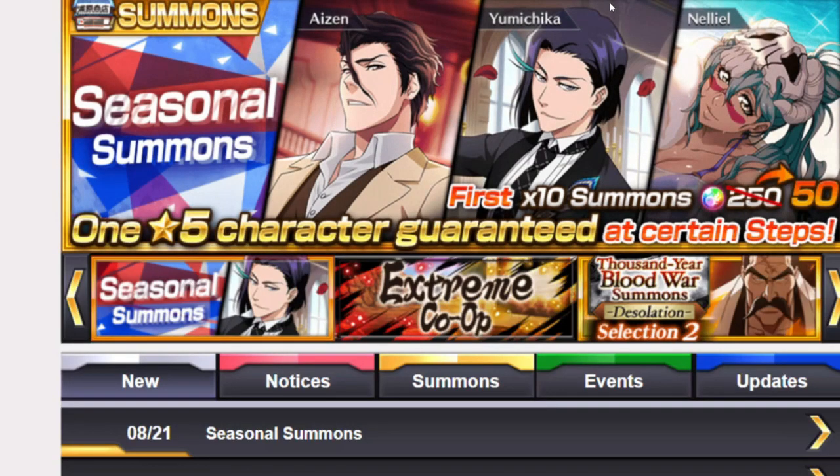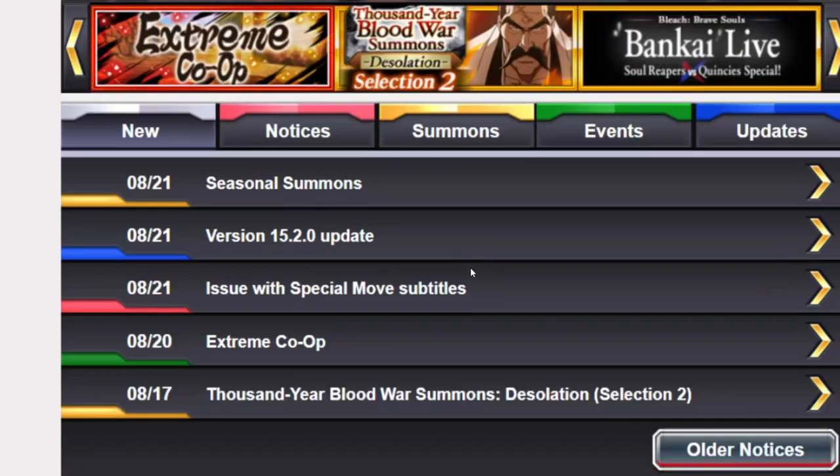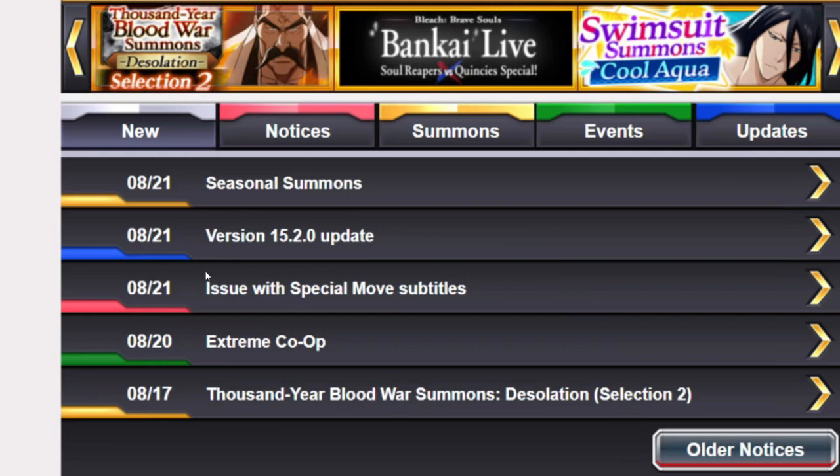What's up everybody, welcome back to the channel. Today we're going to Bleach Brave Souls — we're going to be checking out the update. We have seasonal summons, Isane, Yumichika, and Leo is going to be there. We also got the 15.2 update, and they fixed the issues with special moves subtitles.